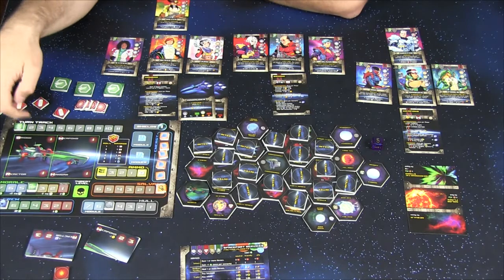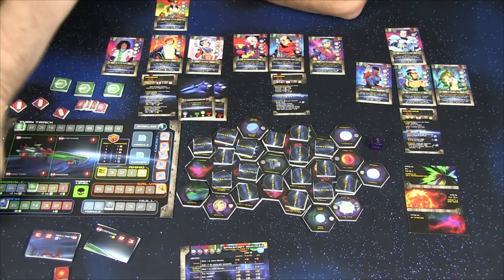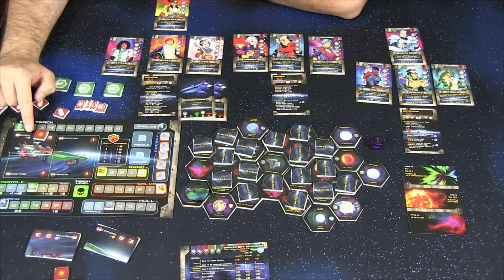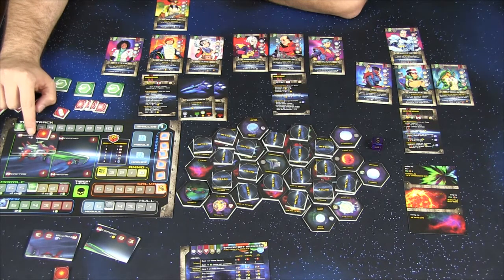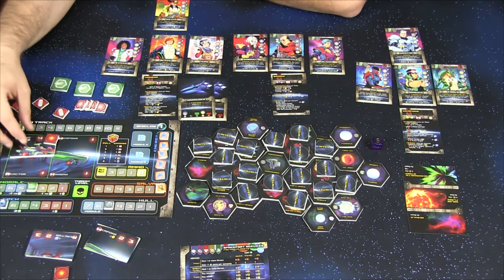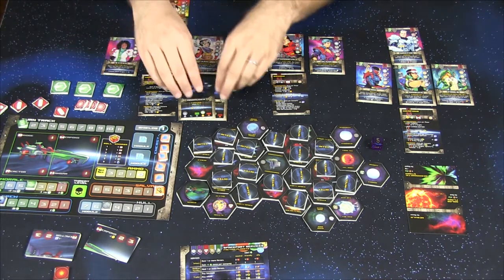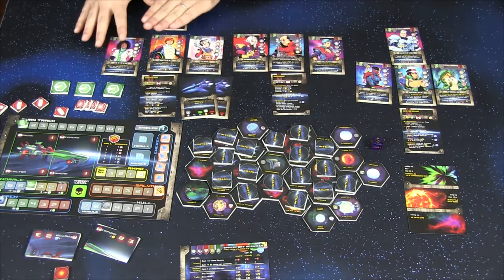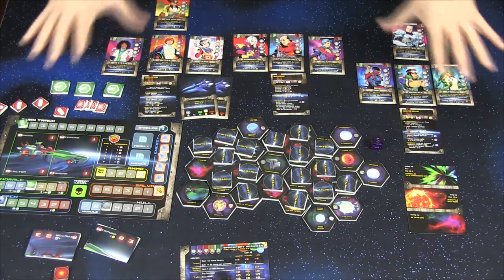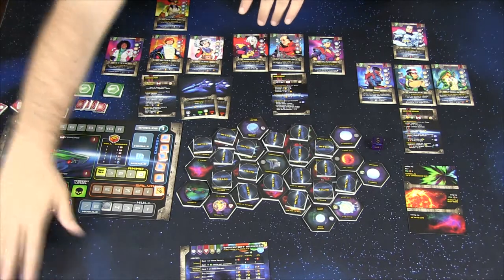The player board represents the Ironclad itself. Each section can receive damage markers — one marker for light damage, but a second marker triggers a penalty. For example, if the bridge gets damaged twice, you get a minus one to your evasion rolls, and further damage adds more penalties. You also have action point markers, ships loaded in your hangar bay, and crew. The campaign book tells you how to set everything up, what crew you have access to, and any special rules.